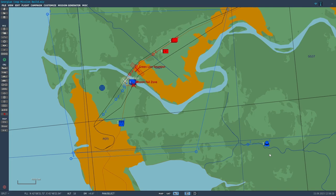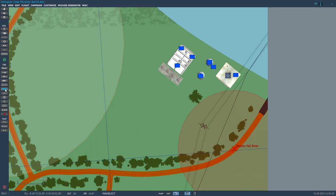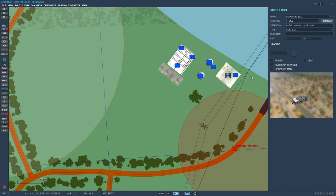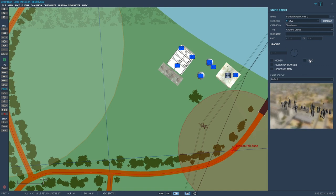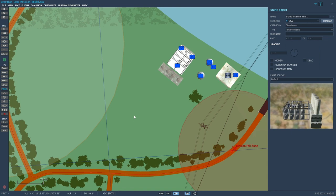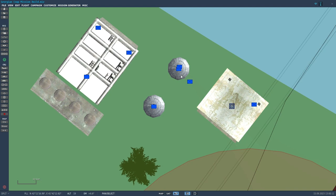The first object I put down is the Poti oil refinery. To do that you use the static object menu — add or modify static object. It's real simple: four little static objects. The first one, under USA under structures, is what they call a tech combine. Then under the structures menu there are a couple of chemical storage tanks — I put two of those down — and under the warehouse menu of the static objects I put down one warehouse.